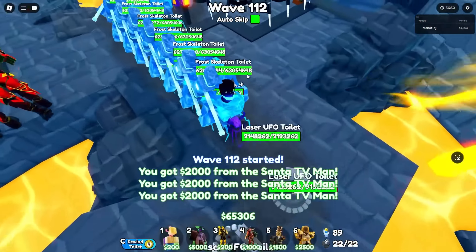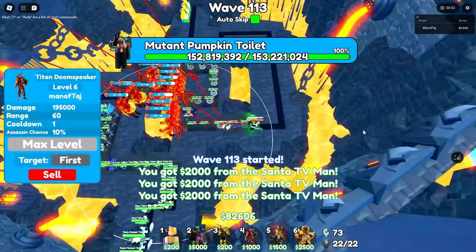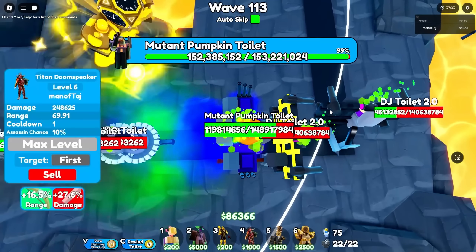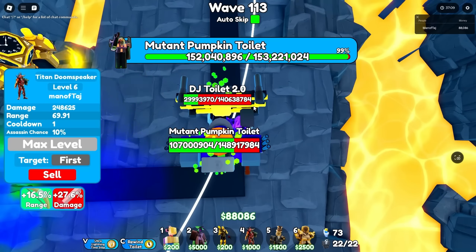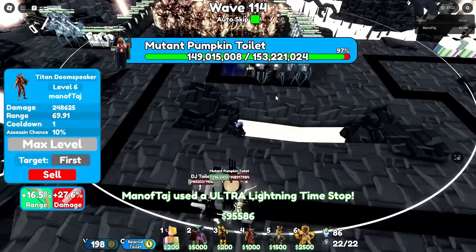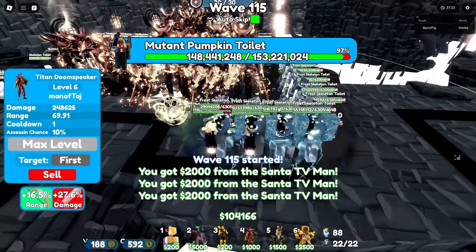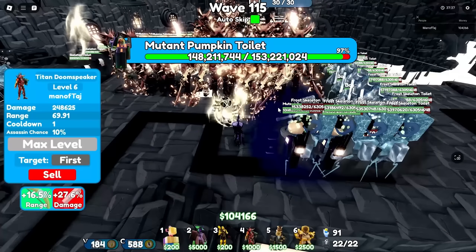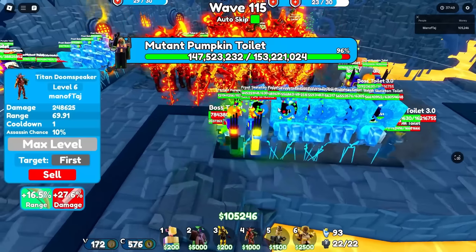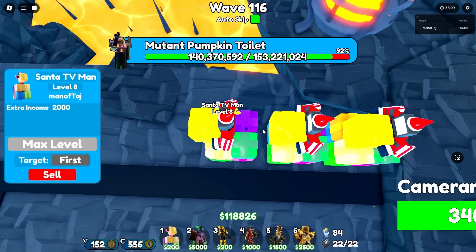There are also astros and skeleton toilets incoming. The wave 110 boss spawns with 153 million health. Toilets are getting out of range of our units. There's also a mutant pumpkin with 120 million health. We decide to use our ultra lightning time stop to rewind the mutant pumpkin toilet and deal damage to everything in the center. The time stop runs out after 5 seconds.